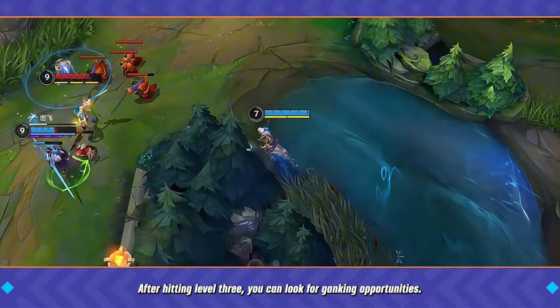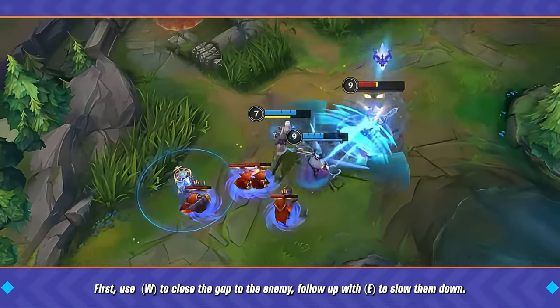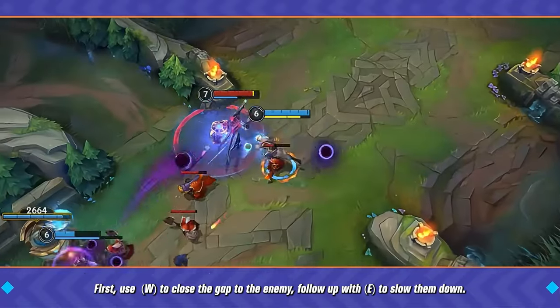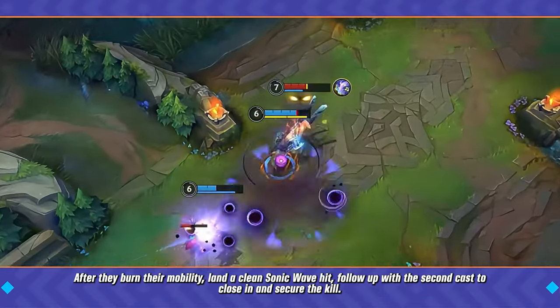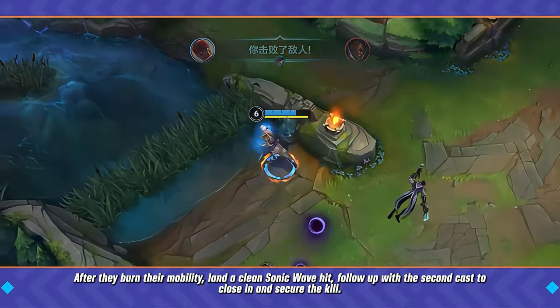After hitting level three, you can look for ganking opportunities. First, use W to close the gap to the enemy, follow up with E to slow them down. After they burn their mobility, land a clean Sonic Wave hit, then follow up with a second cast to close in and secure the kill.